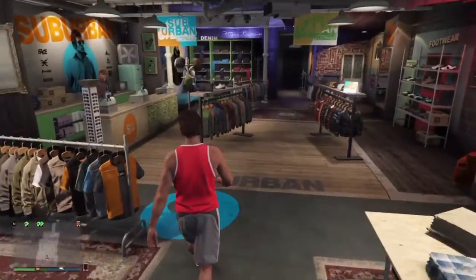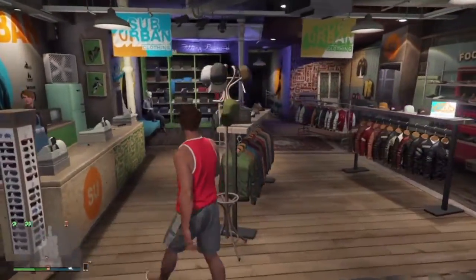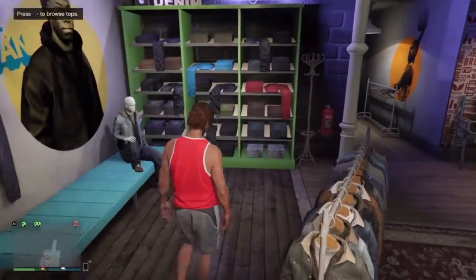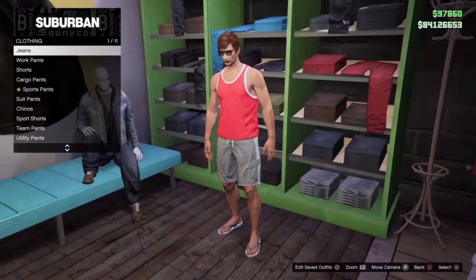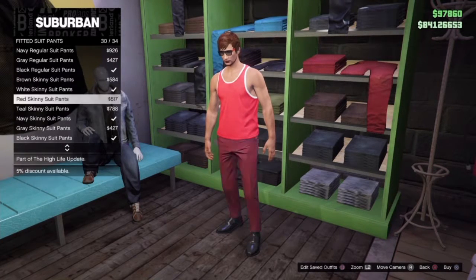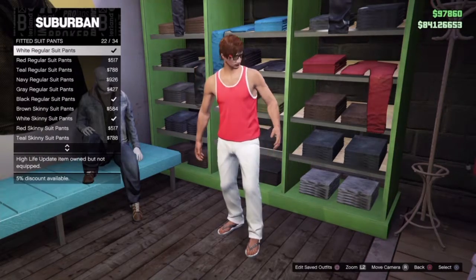For this first outfit I'm going to be showing you how to make the Stig outfit from Top Gear. Head over to any clothing store on the map and make your way over to the pants section. Once you're in the pants section, go to the fitted suit pants and then go down to the white regular suit pants.